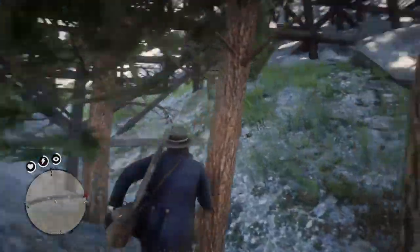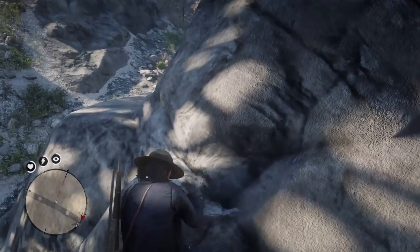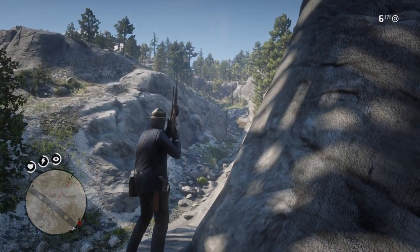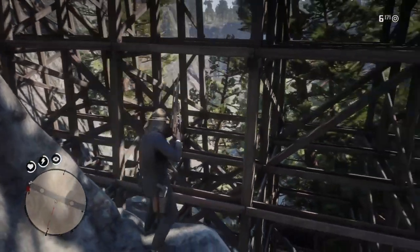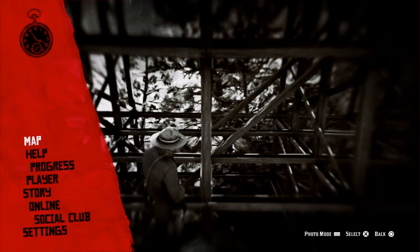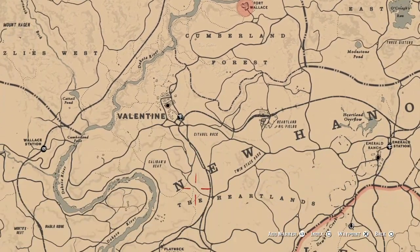Let's see what's on the other side of this. It looks like we could have gotten here an easier way instead of going through the cliffs — we could have just come down this ridge. But this is Red Dead Redemption, everything is complicated. Anyway, the treasure has been found up in the Grizzlies, so we're going to head on over to the fence at Emerald Ranch.